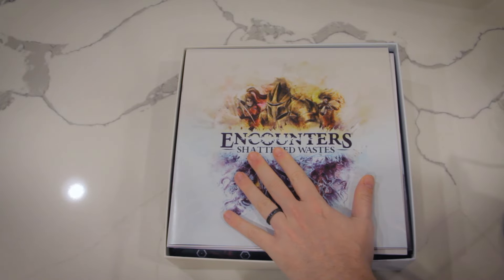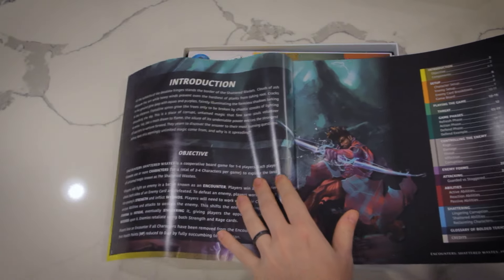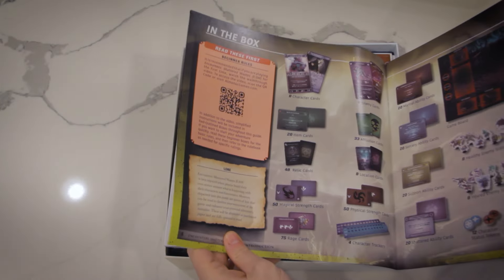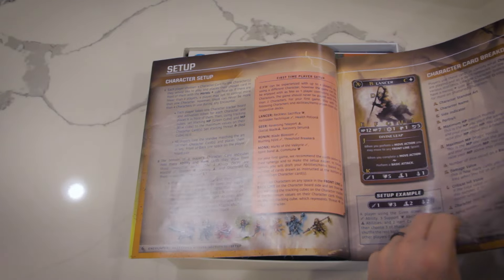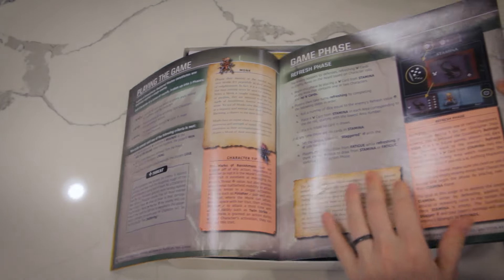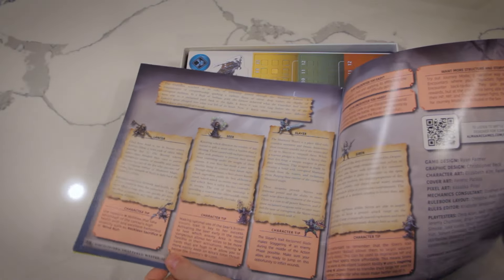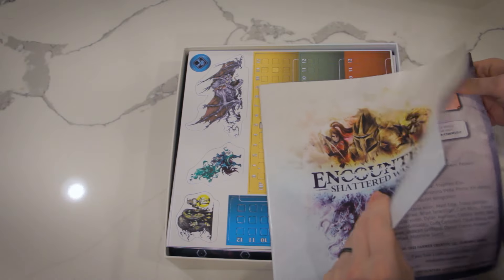Here's the rule book for Encounters Shattered Wastes. It's pretty chunky. This is all available digitally online, but what we really like about it is it's got these 'Read These Rules First' sections highlighted in red boxes on the left. The first time you play, you're going to want to read each one of these red boxes — you don't have to read literally any of the other rules. And of course the best part is scanning this QR code to get to our music, which our composer Dion Morales is working on right now.